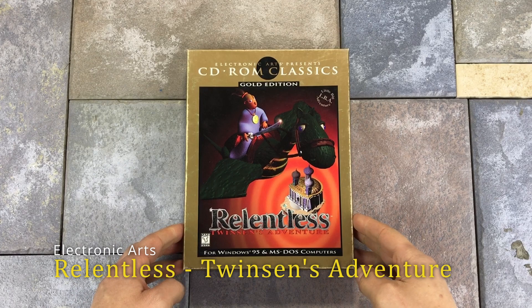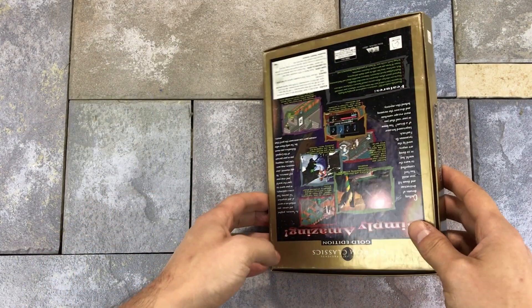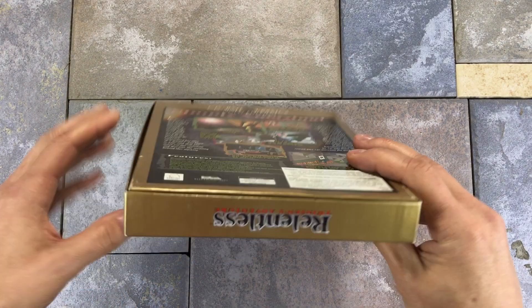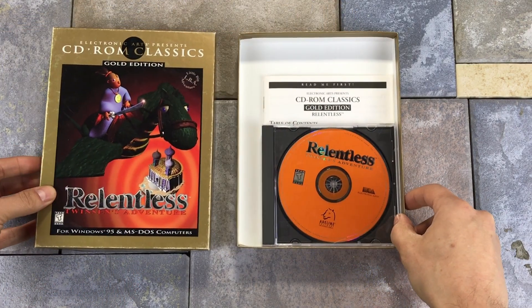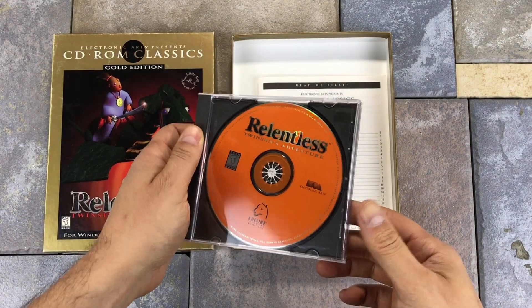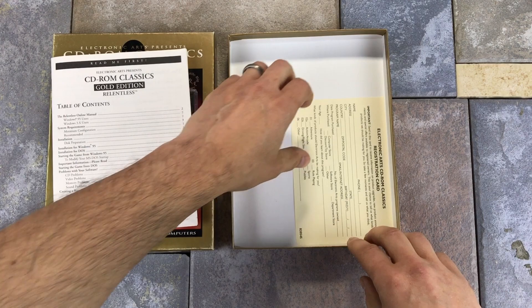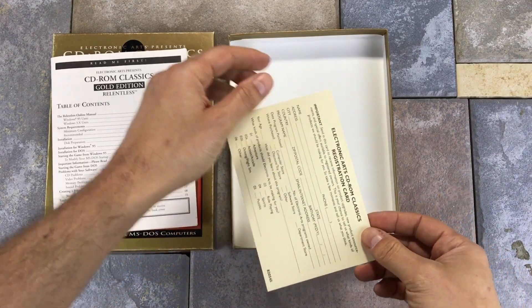The last boxed game we have is Relentless: Twinsen's Adventure, also known as Little Big Adventure. It was developed by Adeline Software and published by Electronic Arts in 1994. This was the first and only CD-ROM title we see in the collection. By 1994, CD-ROMs had started to take over as the main medium. We have a small printed manual and a registration card — this was a re-release of the game so it probably didn't include quite as much as the original version.